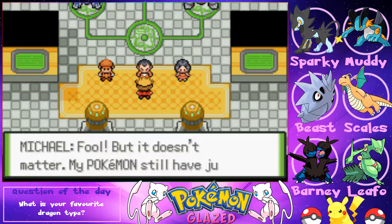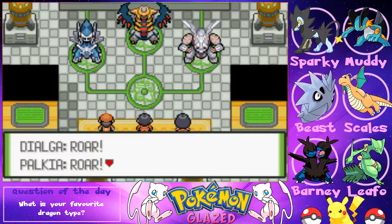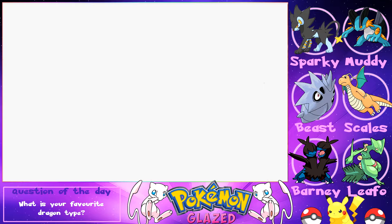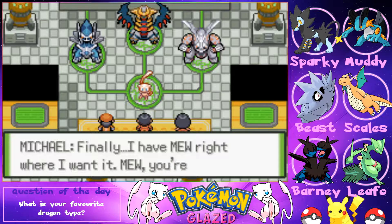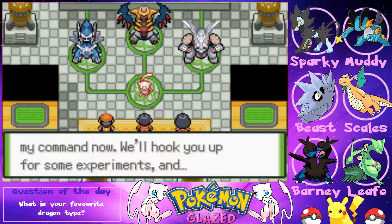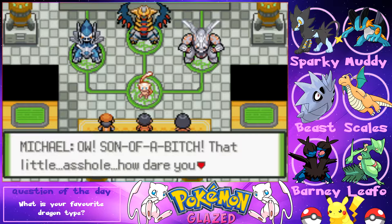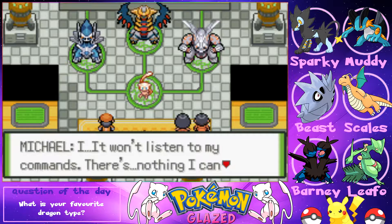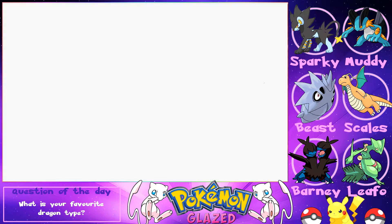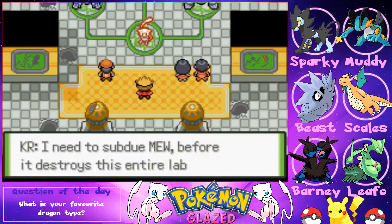Despite losing, Kinn says his Pokémon have enough strength left to summon Mew. Dialga, Palkia, and Giratina bring Mew forward. Kinn declares Mew is under his command — but Mew looks furious and attacks him. Mew goes into a rage and starts breaking everything in the lab!